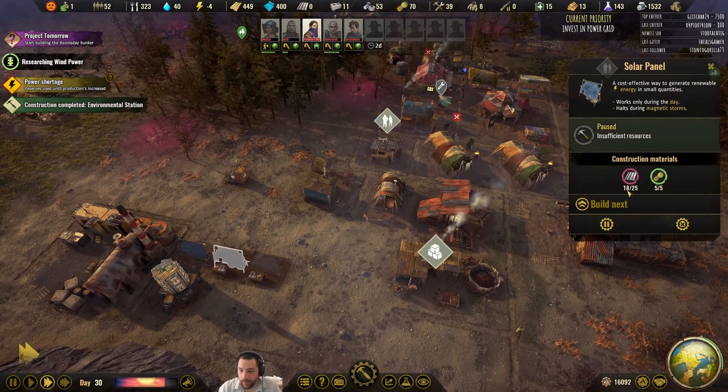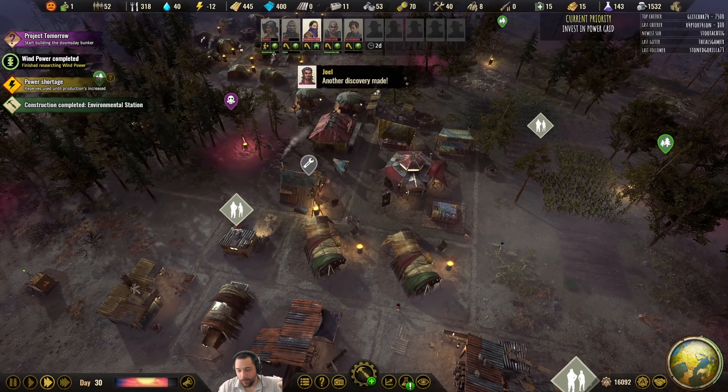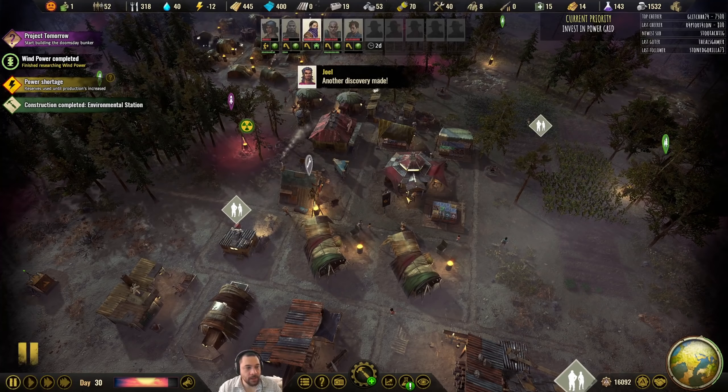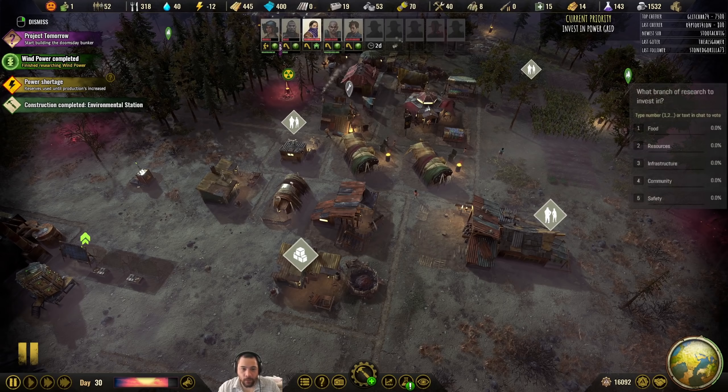Tumbling, we made a new discovery — thank you for the raid! How goes the aftermath? We survived a pandemic most recently. We have just researched wind power, so now we know how to make wind turbines. You and your raiders can vote on what branch of research to invest in next.